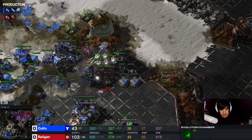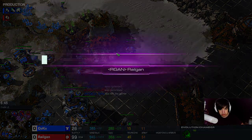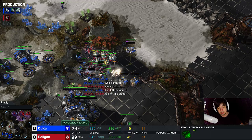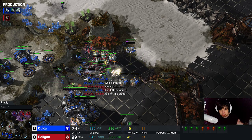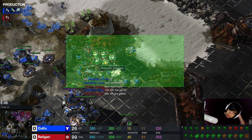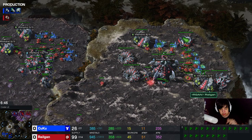It's as easy as that. Now I know you're going to ask - well, when I attack, my opponent already has four tanks ready. If he has four tanks ready, you're kind of late. But even if he has only two tanks, you can easily kill them with ravager biles. I hope this replay will help you guys - the replay will be linked in the description below.